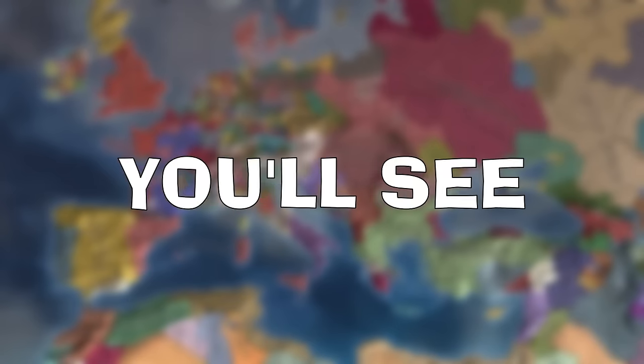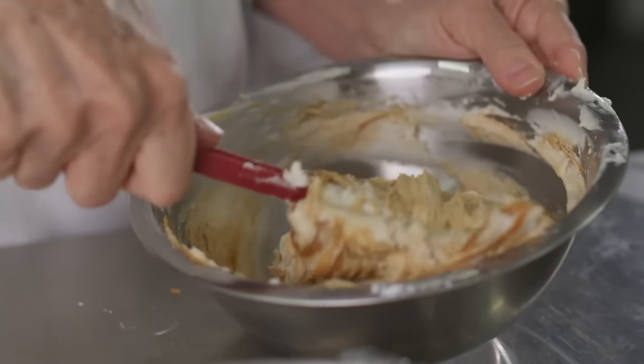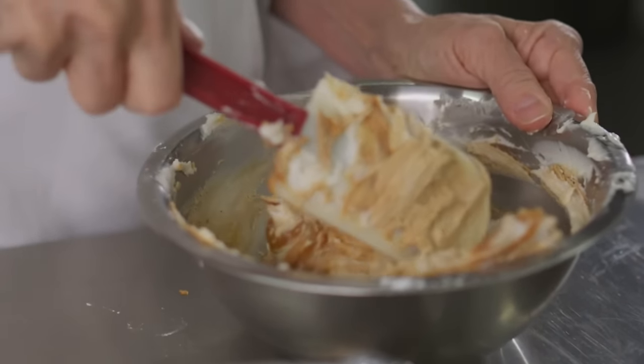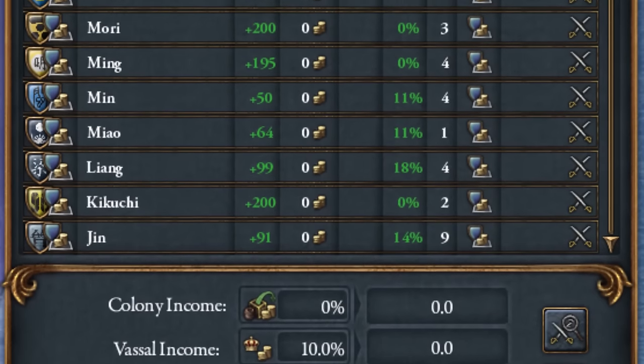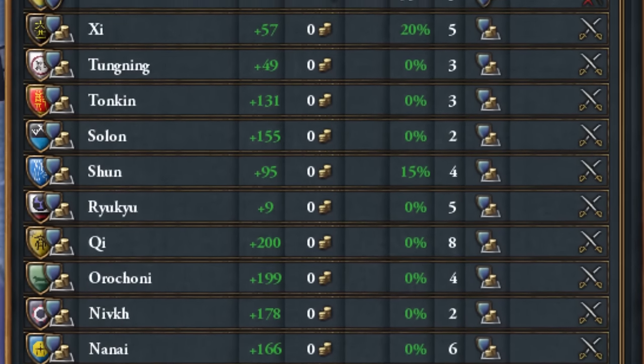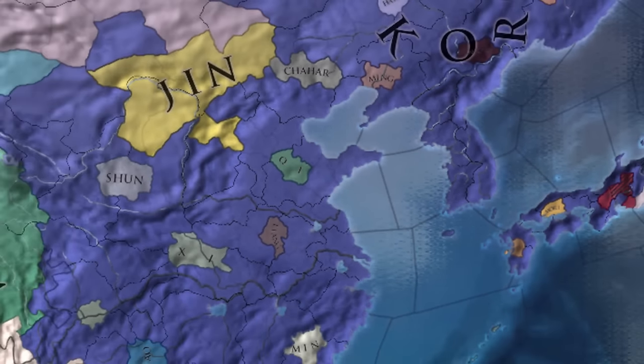In today's episode of EU4, you'll see why Korea is definitely the best country for province development. This is possible by combining two ingredients: Korea has many bonuses that reduce the cost of province development, and an endless amount of monarchy points from tributaries. Additionally, I'll show you how to double these points for free, however, this will require a bit of unconventional gameplay.